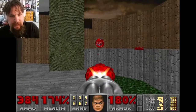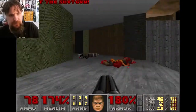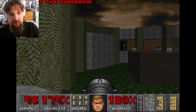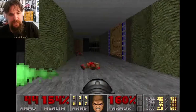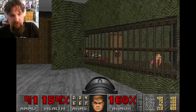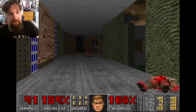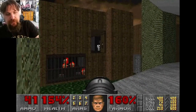I'm going to take out that Caco Demon with my chain gun, as well as that chain gun zombie. I'll take out that imp up there so he's not a problem later on, then go ahead and kill the Hell Knight. We will be exploring that room with the flickering lights and the skull switch, so I decided to take him out now so he won't be a problem.